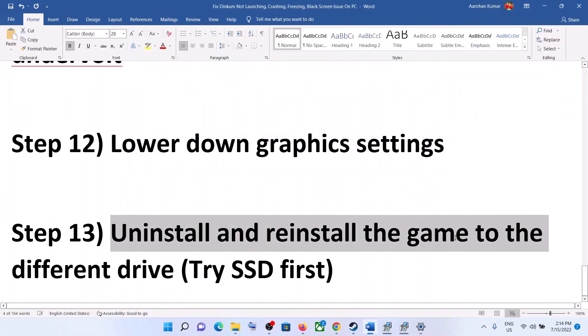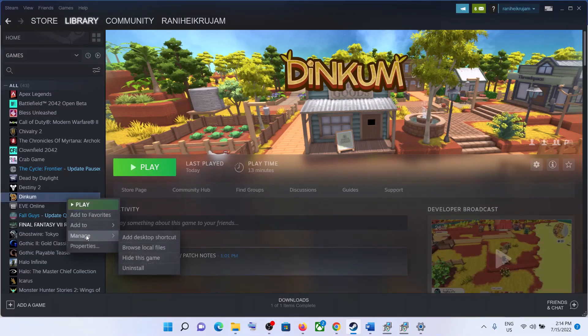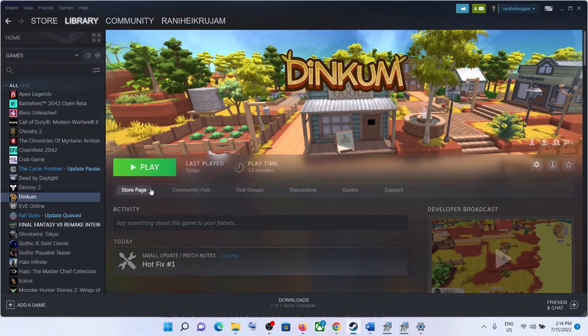The last step is to uninstall and reinstall the game to a different drive. Go to Steam, right-click on the game, select Manage, then click Uninstall. After uninstalling, go to the game installation folder and delete the game folder. Restart the computer and reinstall the game to a different drive — try an SSD if you have one. One of these steps should help you get the game running. Thank you for watching — please like and subscribe to my channel.